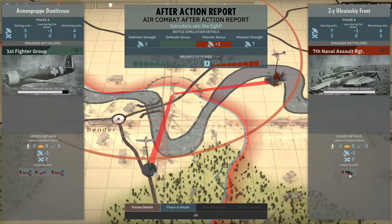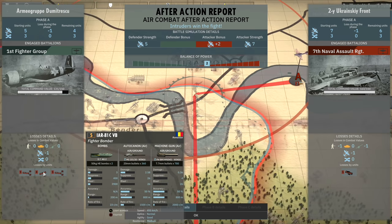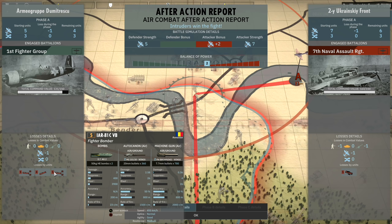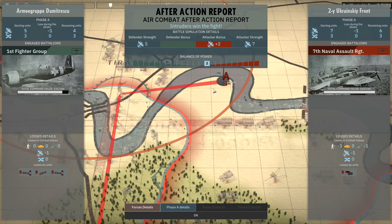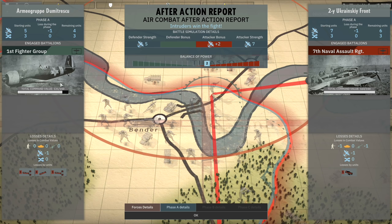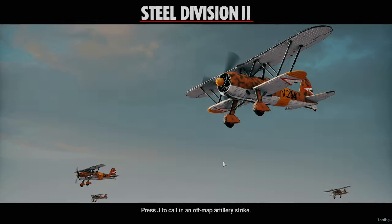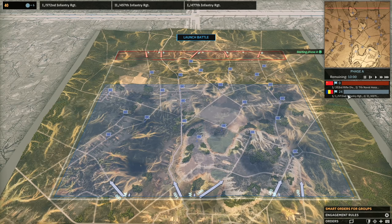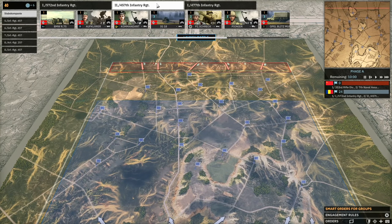They brought in the 7th Naval Assault Regiment and it absolutely tore through my IARs. We lost four fighters, one light bomber, and one rocket aircraft — that is rough. That unit decimated us in the skies. This first fighter group has taken a beating. They're bringing in plenty of aircraft — that's what's going to happen. So on the ground we're actually fine, but I really thought my aircraft had me covered, and apparently not. That's pretty rough.